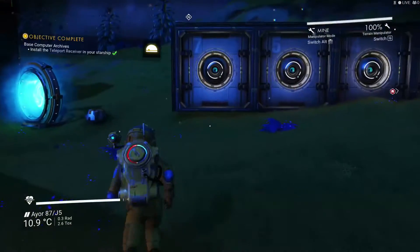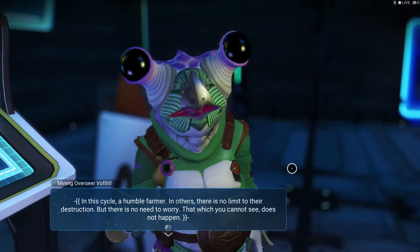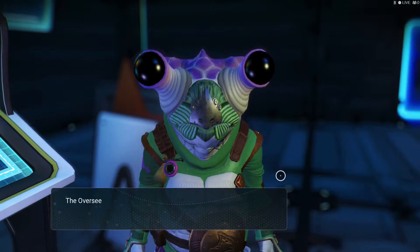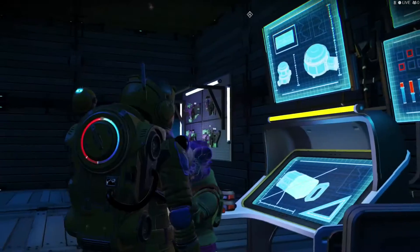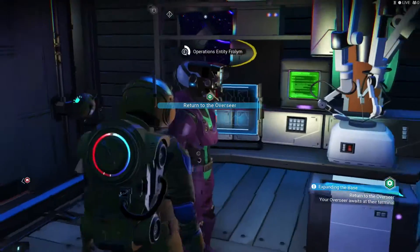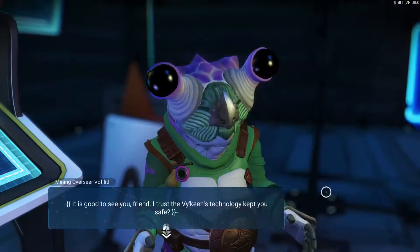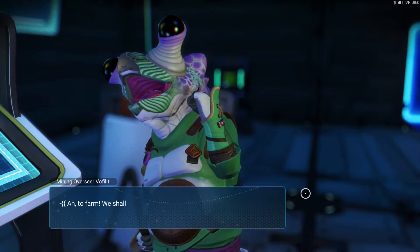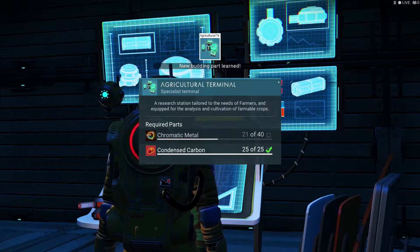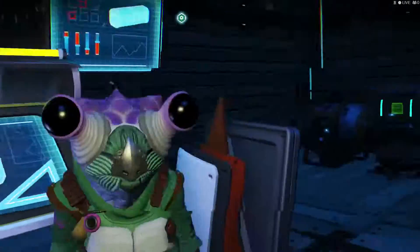I've already got solarium — who needed solarium? Oh here we go, ask about the farmer. Who needs solarium? Return to the overseer. Give solarium — there we go, new building part learned! So we need chromatic metal, we need more chromatic metal boys.